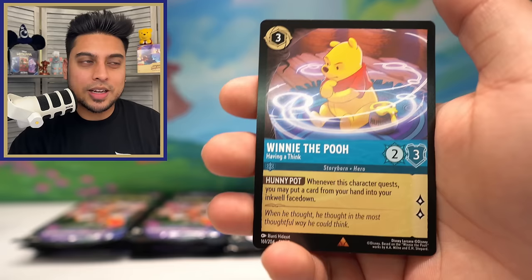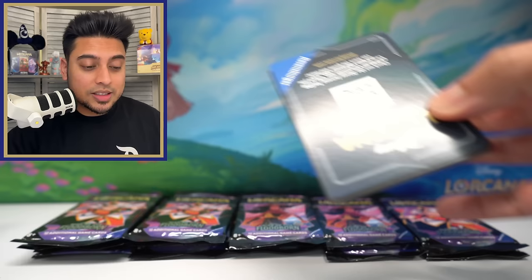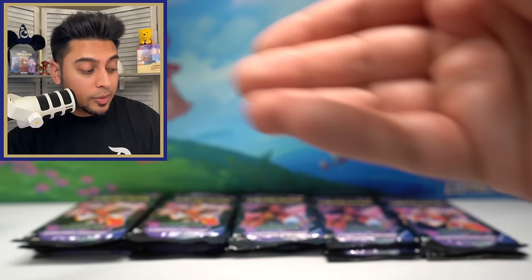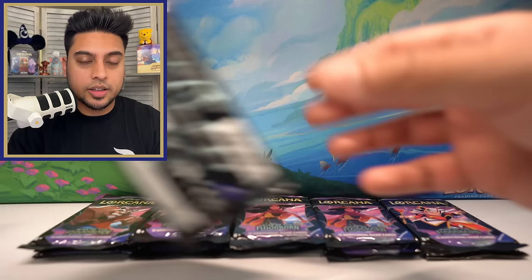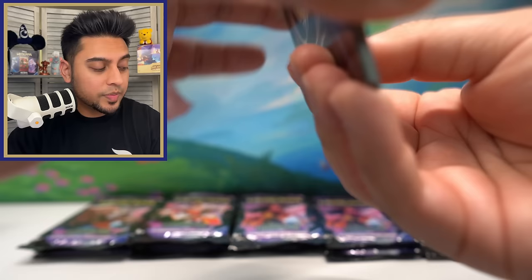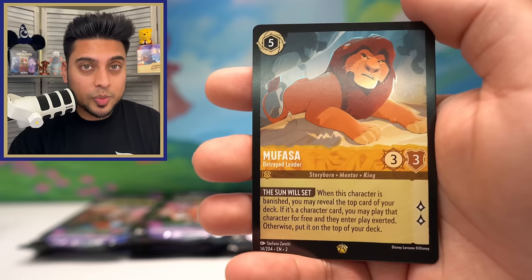We've been opening packs for a while. Pooh, Sorcerer's Spellbook, Lady Tremaine foil. I don't want to be too greedy, but we are opening 100 packs, so to think you might not get at least one enchanted in 100 packs — we've seen it happen before and it's tough. Gruesome, Grim, Basil Basil Hypnotized foil. Not looking too good. But we're so happy about all the legendaries we pulled.